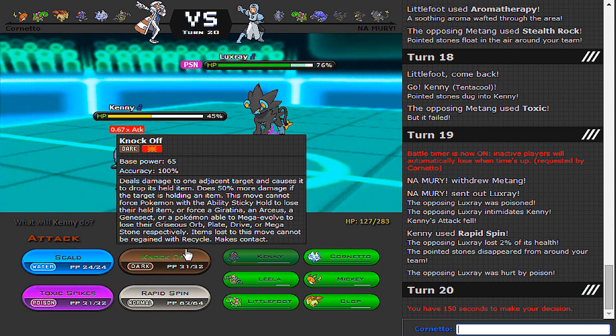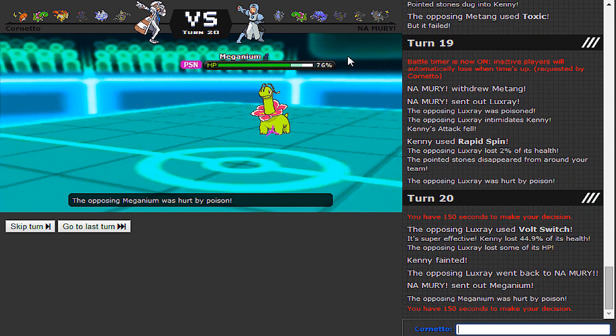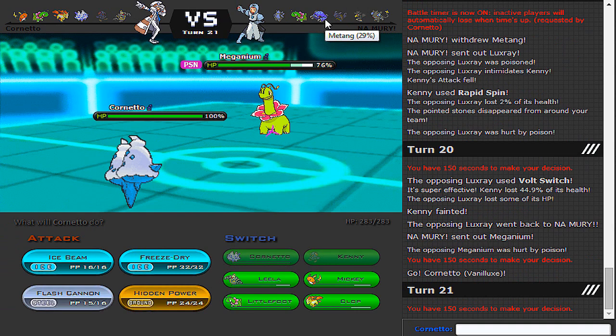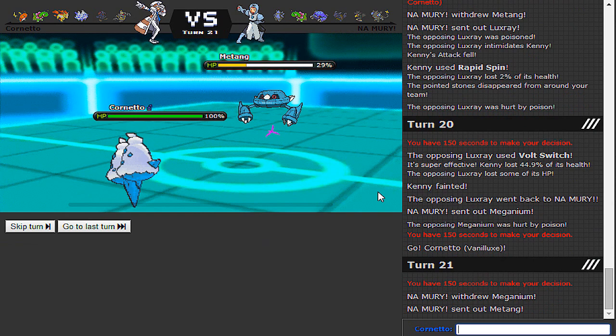Do I need Kenny? I would have thought Kenny would take that. The really... the only threat on this team, ironically, is Murkrow, because that can't be poisoned by T-Spikes. And I think Matang would die to two Ice Beams from there, so that's fine. Don't go to Regice now. Matang — that's fine. Dead. Beast.